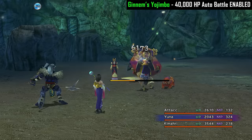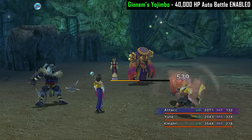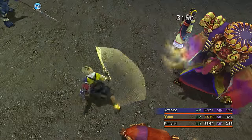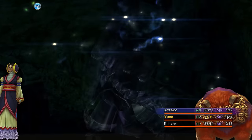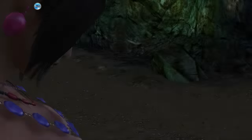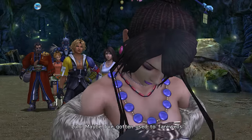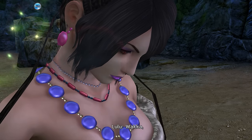Once Yojimbo slumped and wasn't anywhere near halfway on his overdrive gauge, I knew I had it in the bag. Tidus came in with a critical and this guy got absolutely destroyed. Interestingly, depending on how much farming you've done, if you somehow had 750,000 gil you could actually recruit Yojimbo, pay him three times his asking price, and get two more teleport spheres. But odds are even if you've done some grinding, you're not going to have that much gil.